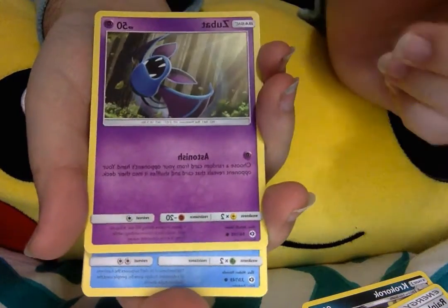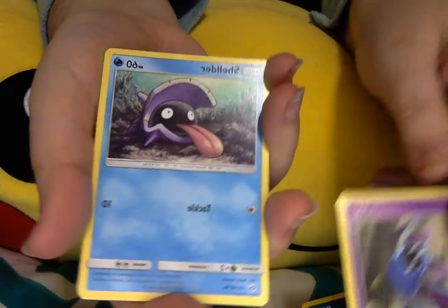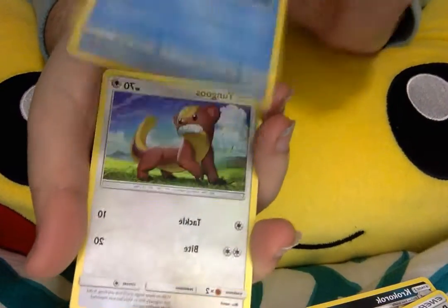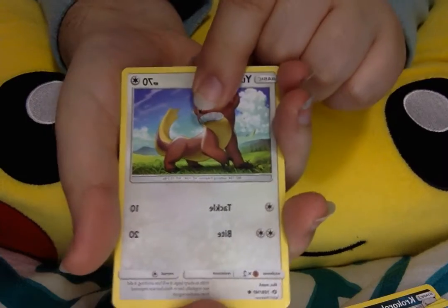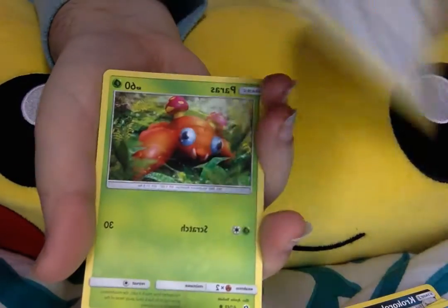I feel like, why didn't Zubat get an Alolan form? Like, Zubat should have gotten an Alolan form. We also got a Shellder, a Yungoose — a Donald Trump Yungoose.